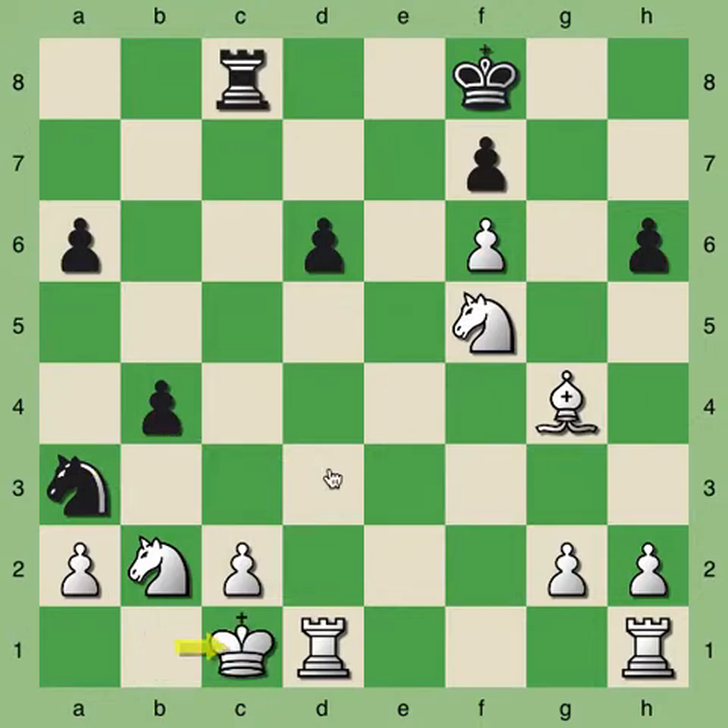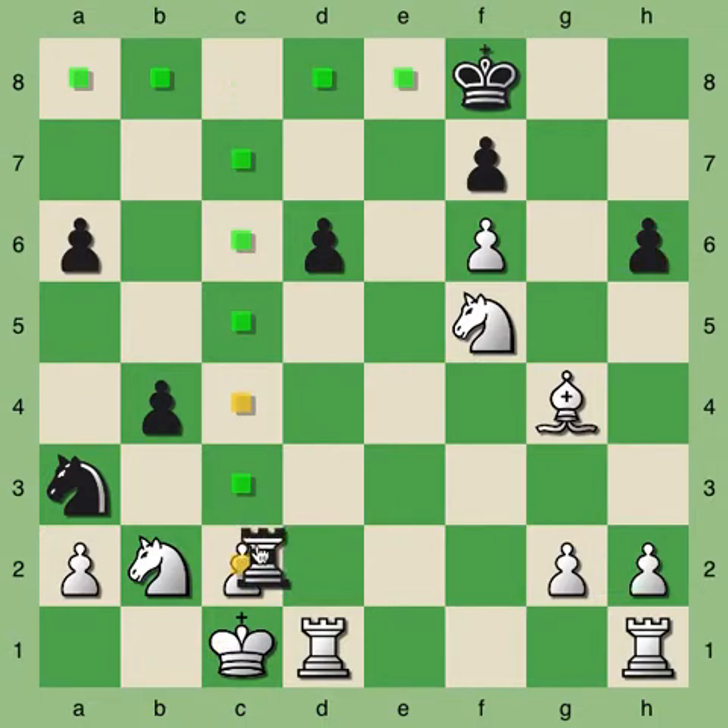If white chooses to move the king to c1, this is a terrible blunder. See if you can see how black should continue. In this position, black plays rook takes pawn on c2, and this is actually checkmate.